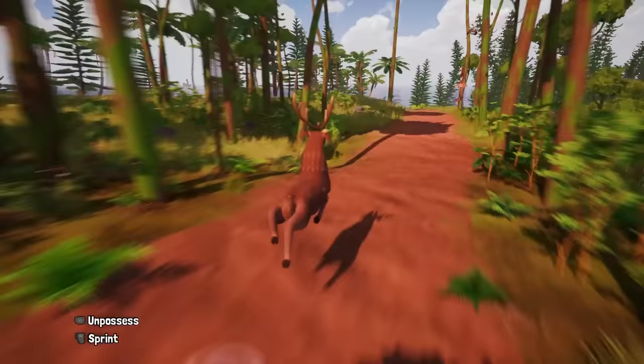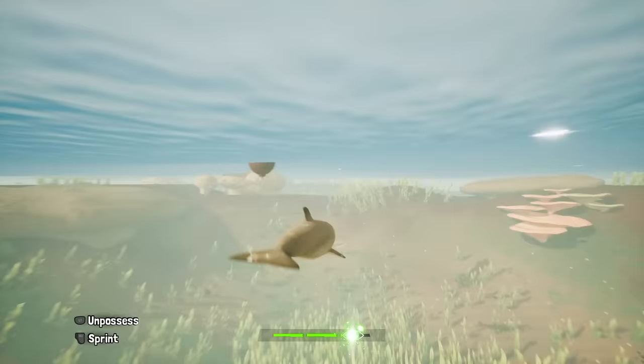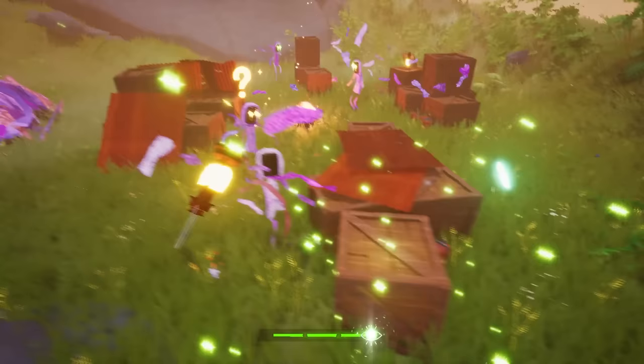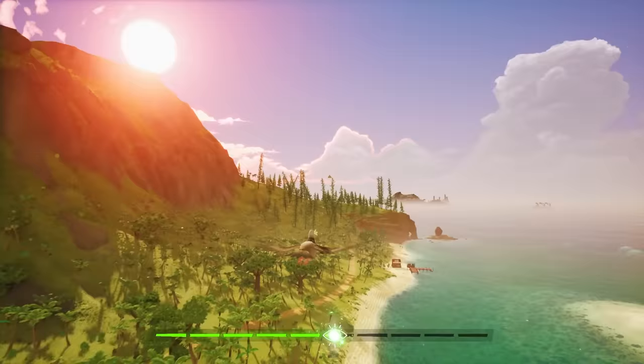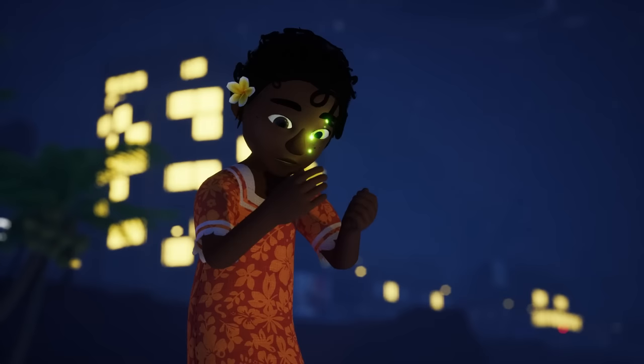Soul-jumping into animals is also super powerful. Most of them have unique abilities that can help you with traversal, exploration, or are just great fun. Using your soul-jumping abilities will deplete Chia's soul-meter, and more intense activities will drain it faster. You can upgrade it permanently by consuming super rare fruits that will add a slot to your soul-meter, and doing so, as well as progressing through the story, will unlock the full potential of Chia's soul-jumping powers.